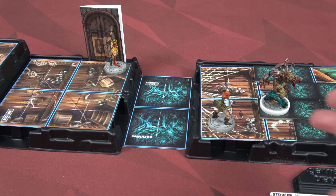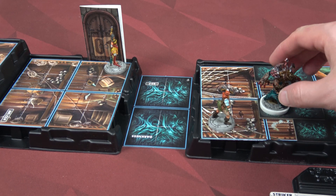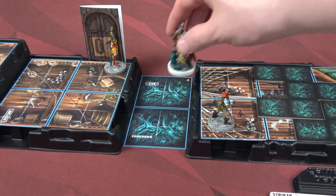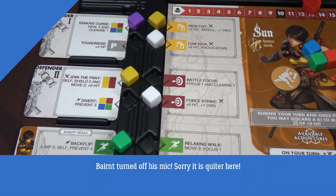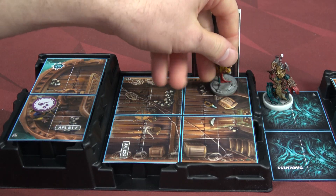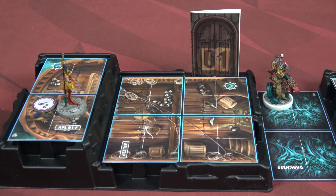The Ravager is next. Technically Maya is closer, but they always go towards the strongest hero if they can hit them, and he can hit Sun. So he takes four giant steps and attacks Sun for four damage. A monk never rests on her heels - she's going to backflip out of the way, preventing all the damage. I still get to move three spaces plus one for the Jilly Boots. It just looks way cooler if you do it in one motion.